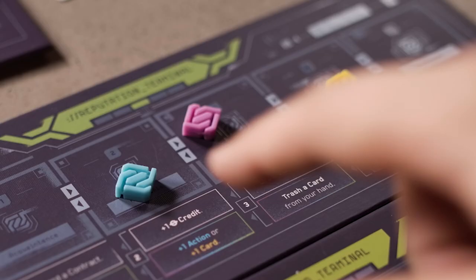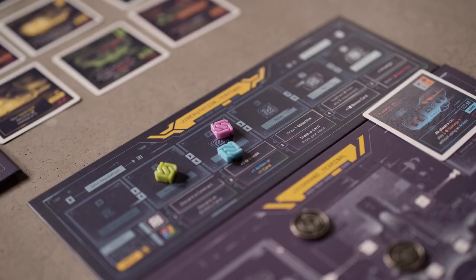Overall, the gameplay is roughly the same as the base game of Moonrakers, but with the addition of faction reputation. Players can gain faction reputation in a few different ways. The main way you gain faction reputation is by allying with other players. If you successfully complete a contract while allied with another player, you will gain one faction reputation point in that color on your terminal.